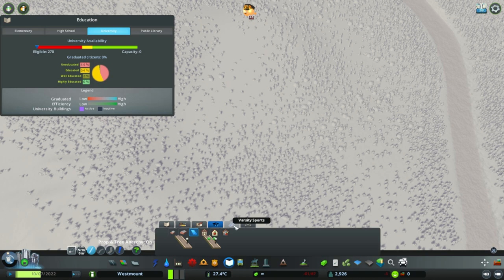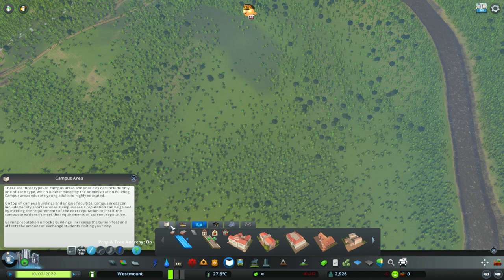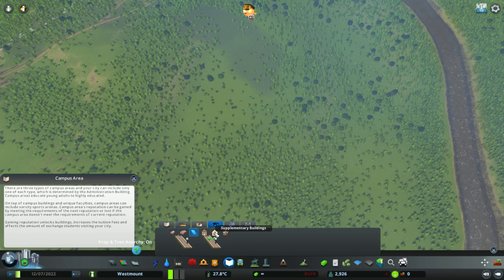So there's regular buildings. And then we have trade school campus, liberal arts college, or your regular university. So we're going to go for regular university.